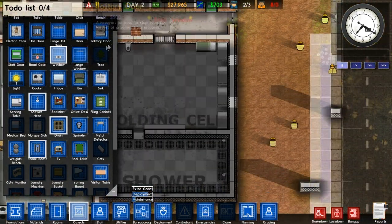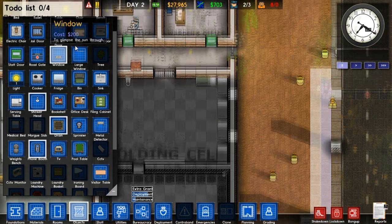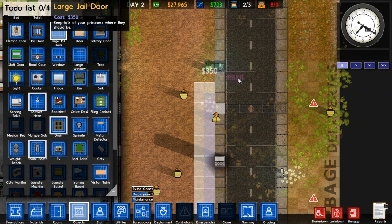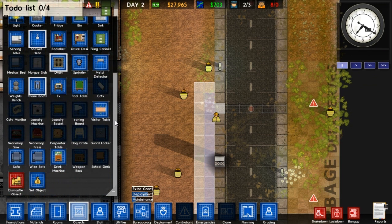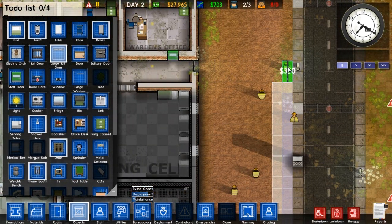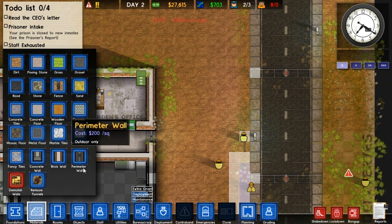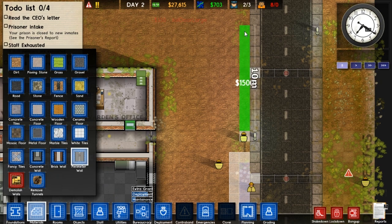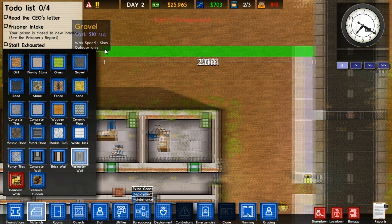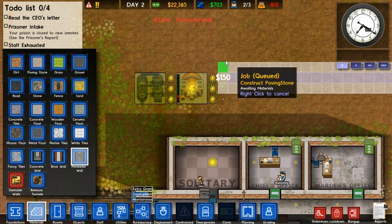Maybe giving them windows will help with their complaints. Electric chairs, large jail door - maybe we'll just put a large jail door on the front of the prison. That should be okay - and then we can have people guarding it, double guarded doors. Let's build some more perimeter wall - doesn't need to be too big for now, we can expand it. That's painfully expensive - 450 quid per stretch.